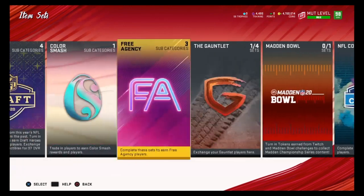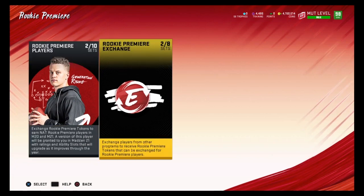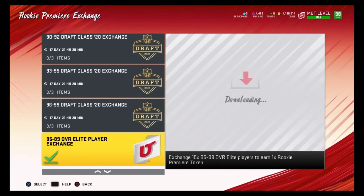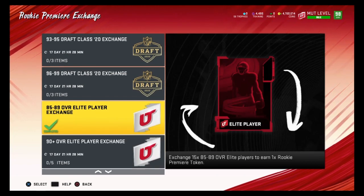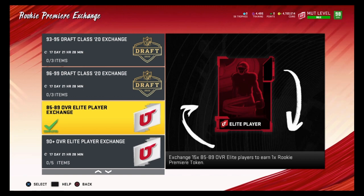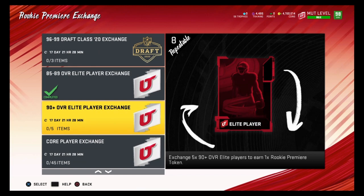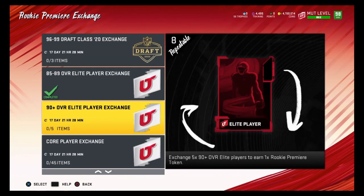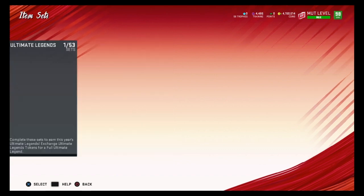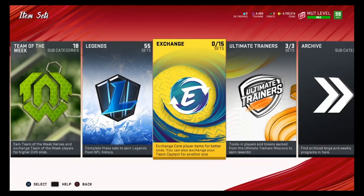Everything else is optional. With your 85 overalls, one optional thing you can do is put them into the Rookie Premier Exchange set to get Rookie Premier tokens if you still need to complete some Rookie Premier sets. That's how I completed my 85 to 89 overall Elite Player Exchange set — I put all my 85 overalls in there. You won't make as much profit but you'll get Rookie Premier tokens pretty cheaply.